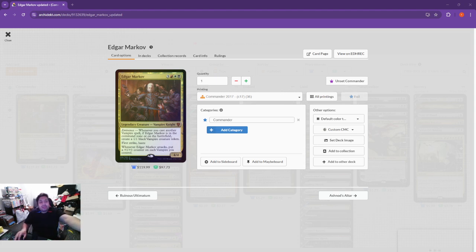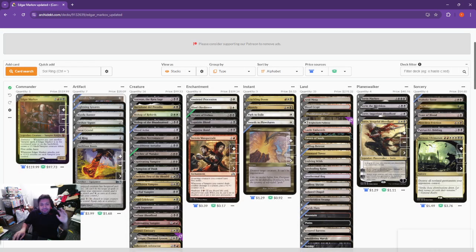For those of you that don't know what Edgar does: when he has Eminence, whenever you cast another Vampire spell, if Edgar is in the Command Zone or on the battlefield, create a 1/1 Black Vampire token. He has First Strike and Haste, and whenever Edgar attacks, put a plus one, plus one counter on each Vampire you control. So he buffs all your Vampires — it's Vampire Tribal. Usually Markov runs a lot of lower-costing Vampires, but we put a few more higher-costing Vampires in my build of Edgar.